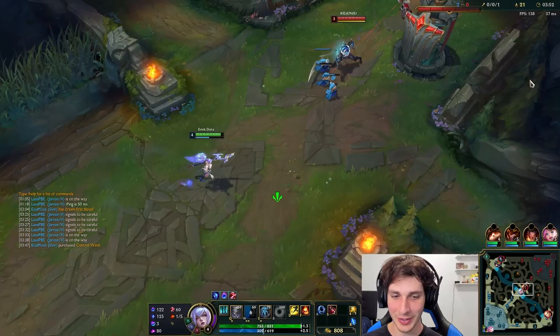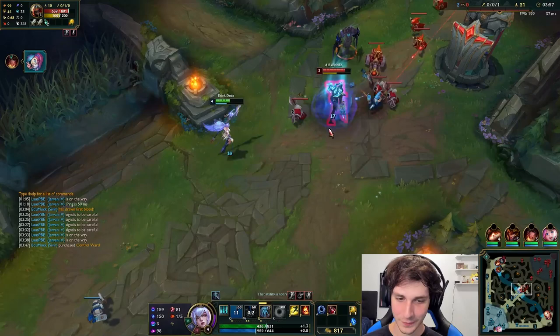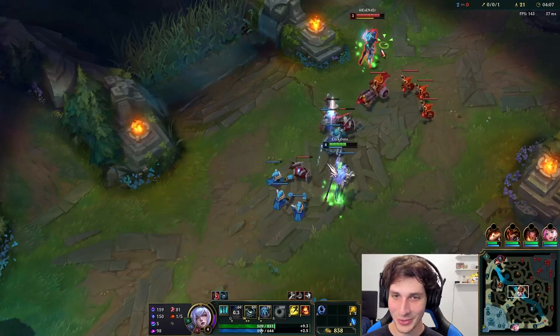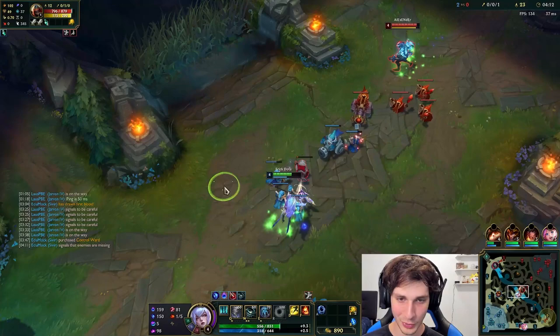We're going AP, so I'm going to be going Luden's as my mythic item. I just want to get kills, I want to do damage. My little Zephyr is a jet — that's Taylor Swift right there in her jet roaming around me, using 10,000 liters of plane fuel.